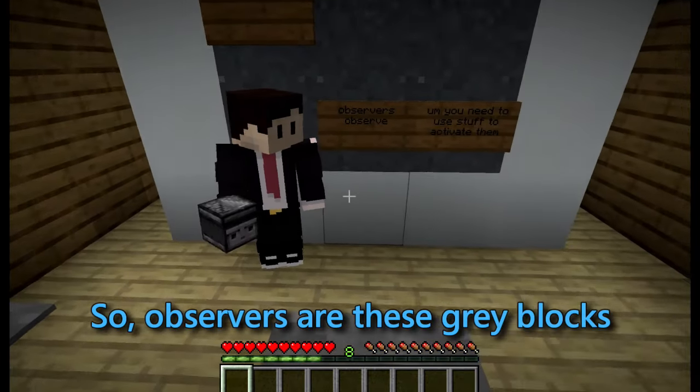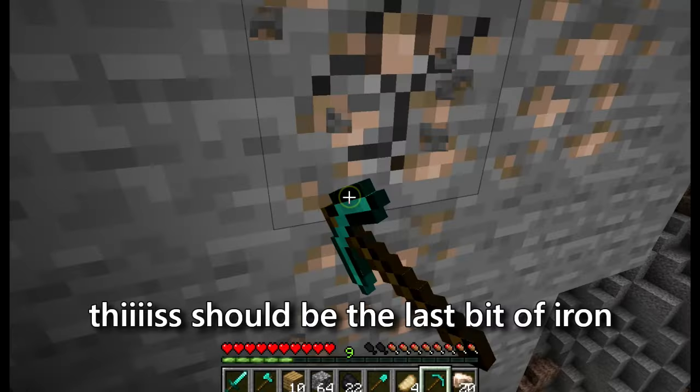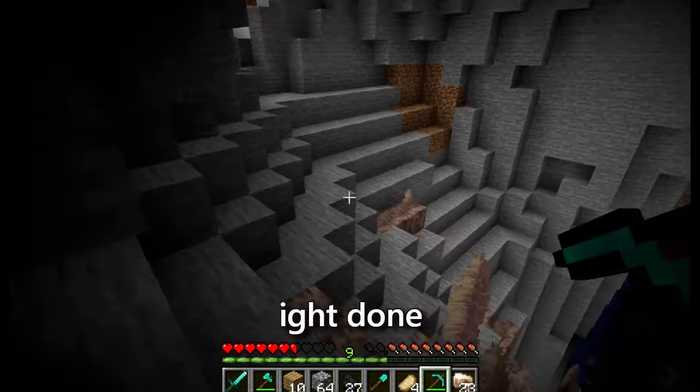Observers are these gray blocks that detect signals. This should be the last bit of iron. And this should be the last bit of coal. Alright, done.